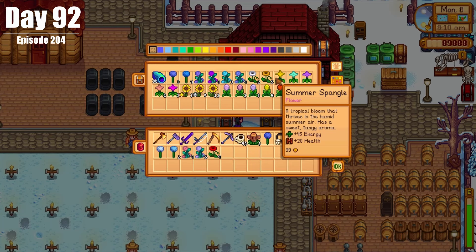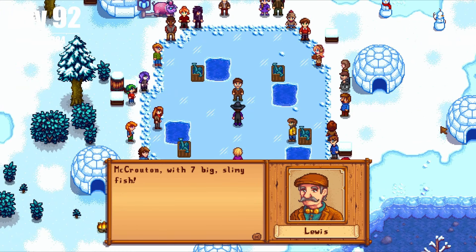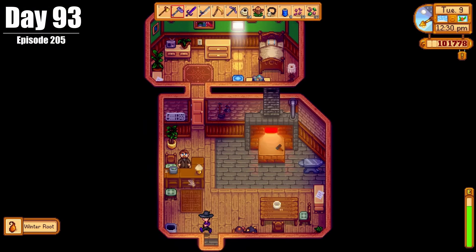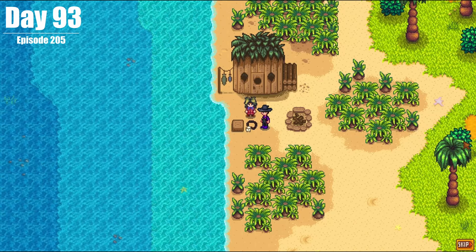On Day 92, we finished the moored storage and then went to the Ice Fishing Festival, which of course we won again, with minimal bribes. On Day 93, we collected our watering can from Clint and completed Birdie's questline. We then went off searching for pufferfish for Demetrius, because that quest line has been sitting there far too long.